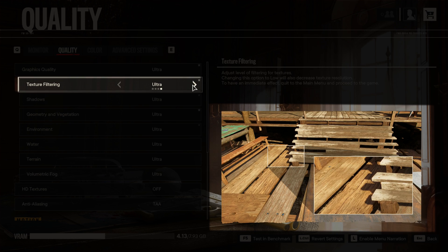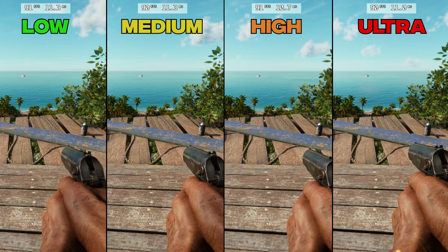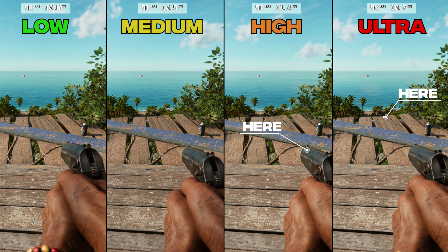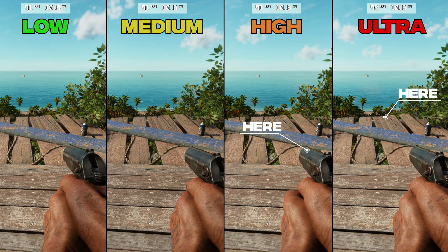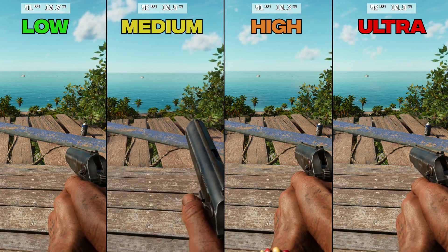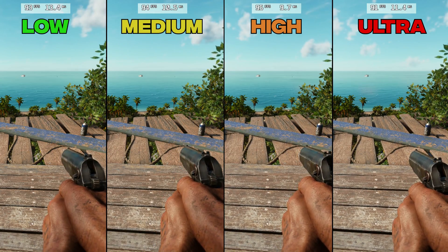Texture filtering adjusts the quality of anisotropic filtering, making textures viewed from an oblique angle and far from the camera look better. For example, the texture on the gun and at the edge of a plaque of wood improves significantly with Ultra. As always in most games, this setting has a negligible performance hit but can make a visual difference, so I recommend sticking with Ultra.